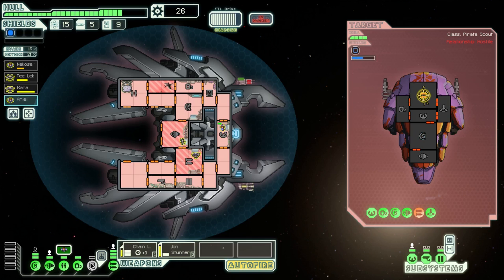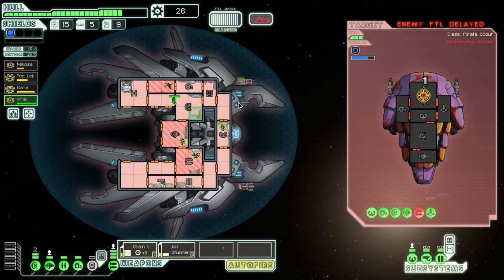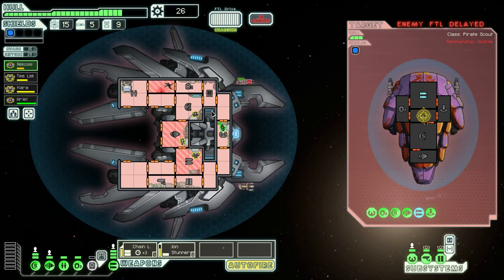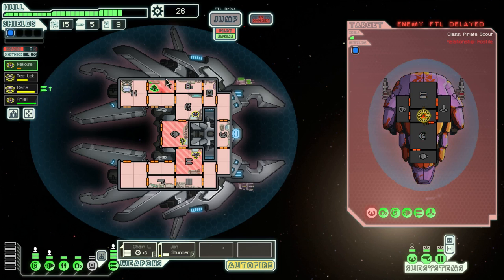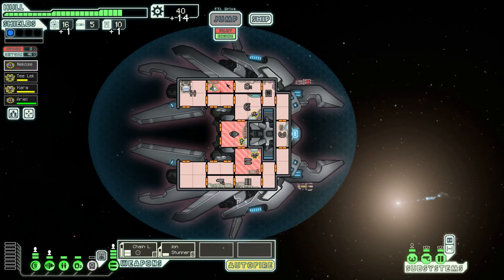Okay, so we have the oxygen on, so she shouldn't lose any more life. Is that new music? I think I hear new music. FTL's delayed — let's make sure we take down the cockpit so they can't actually run away. You can't heal yourself, but you can let them die — they lose some skills. I'd rather he die and have more life for the next jump.